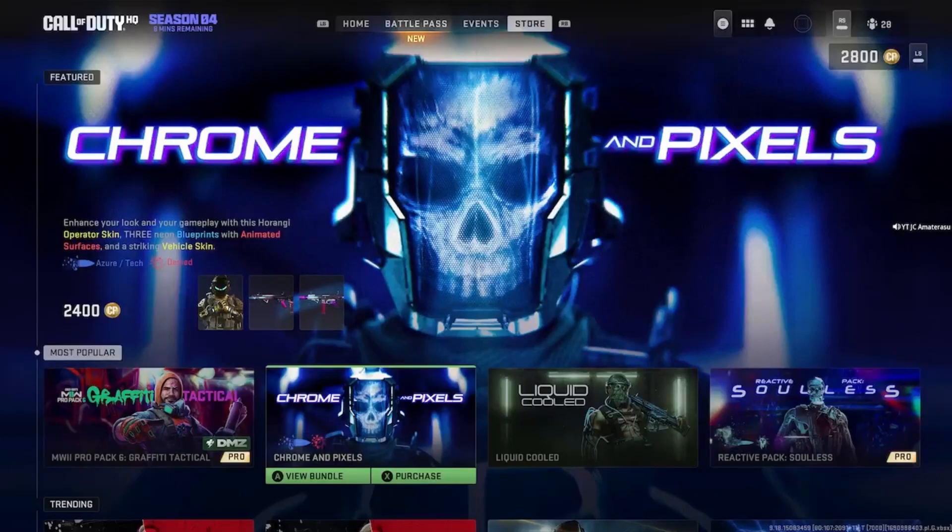Checking out a brand new Modern Warfare 2 bundle in the store — the Chrome and Pixels. It comes with an Acer slash Tech Tracer Rounds with a Denied Death Effect, all for 2,400 COD points. Let's see what we get.